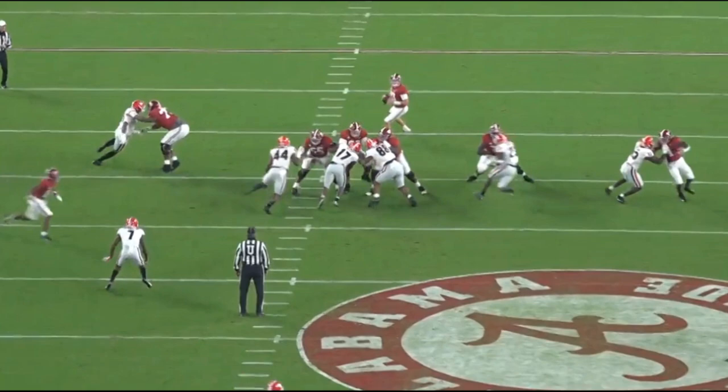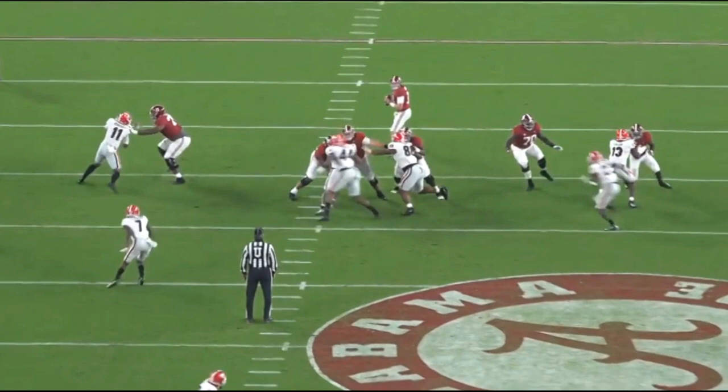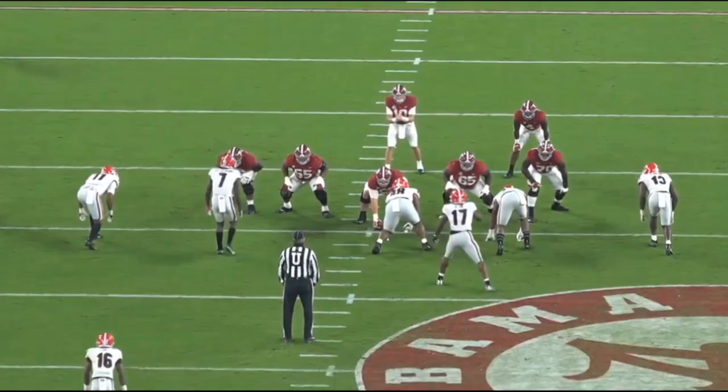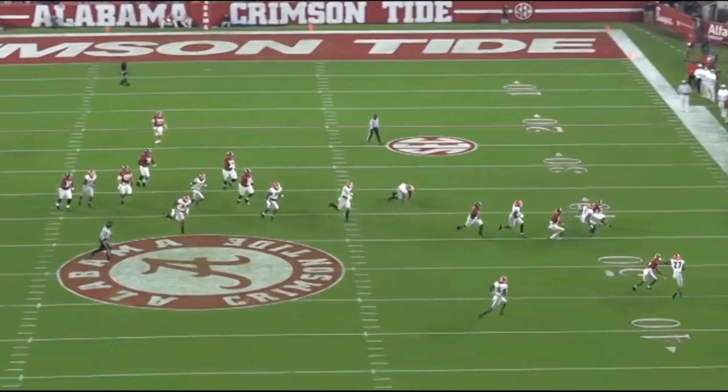They do a really good job picking this up. Even though 13 drops back, there was a slot corner coming in on a blitz, and the tackle picks that up. The mental processing in this specific play is huge. This is why Landon Dickerson is the best center coming out this year, and on top of that, he might be the best or second-best offensive lineman coming out of the draft this year.